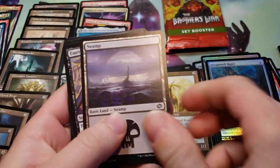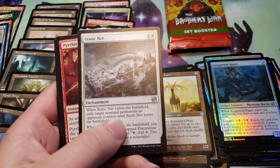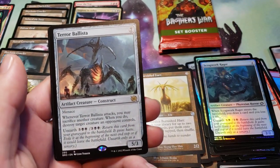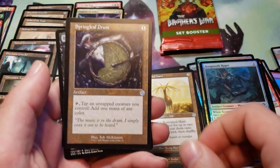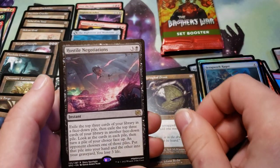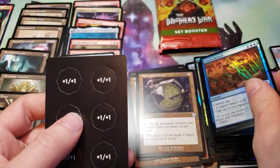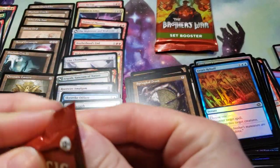A Phyrexian Processor, Swamp, Terror Ballista, a Springleaf Drum, Hostile Negotiations, and a Foil Urza's Rebuff, and look — more counters. There are probably going to be more counters in this last bit of pile too.